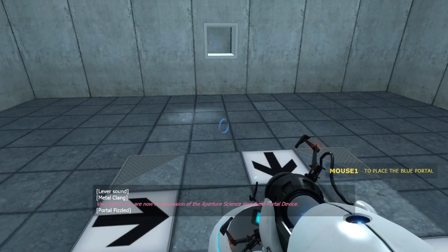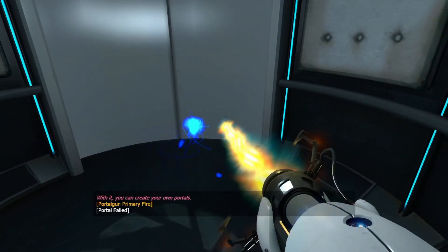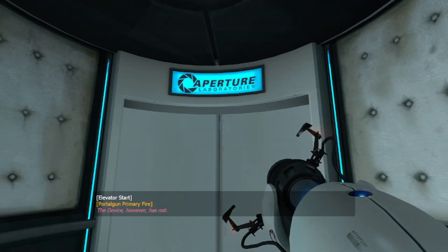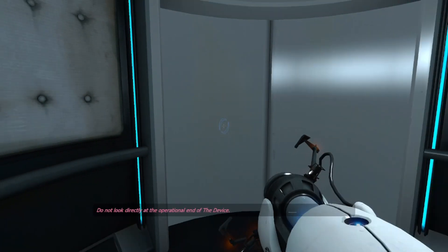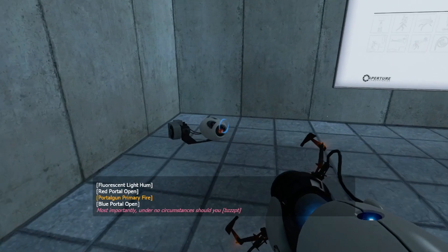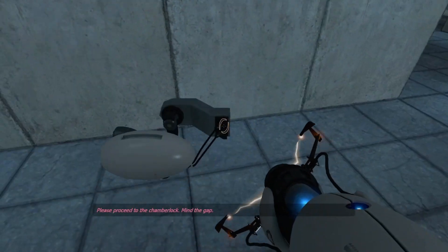Get over here. Very good. You are now in possession of the Aperture Science handheld portal device. With it, you can create your own portals. These intradimensional gates have proven to be completely safe. The device, however, has not. Do not touch the operational end of the device. Do not submerge the device in liquid, even partially. Most importantly, under no circumstances should you move through. Please proceed to the chamber lock. Mind the gap.